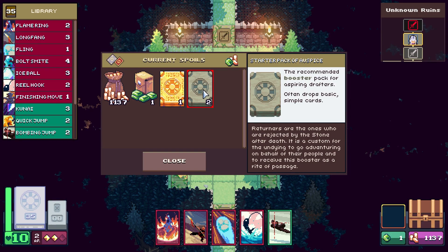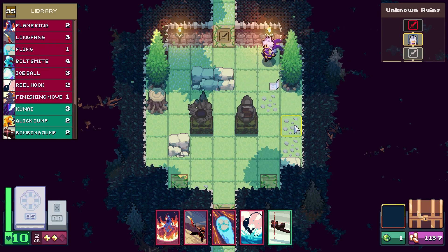The recommended booster — the Golden Pack of Fortune, the starter pack of auspice, which I believe means the divine or prophetic token. The recommended booster pack for aspiring drafters often contains basic, simple cards. Turners are ones rejected by the stone after death — it's a custom for the undying to go adventuring on behalf of their people, receiving this booster as a rite of passage.